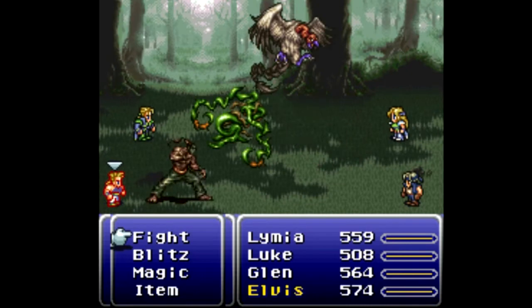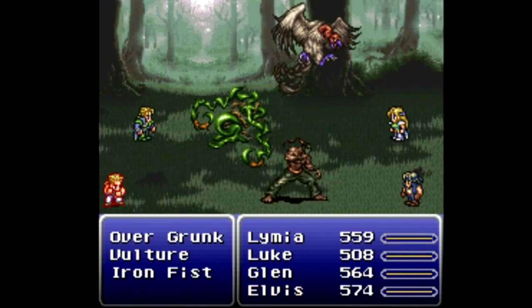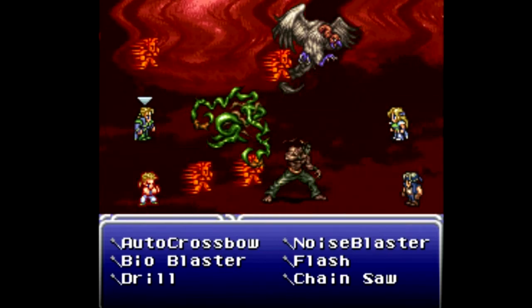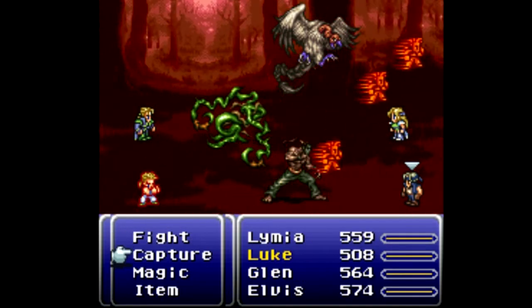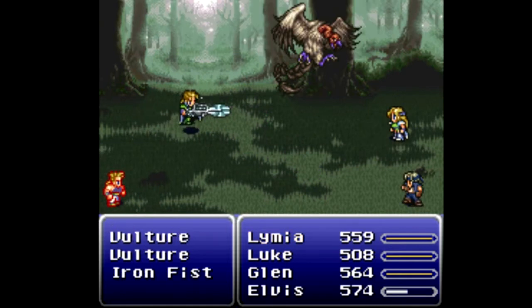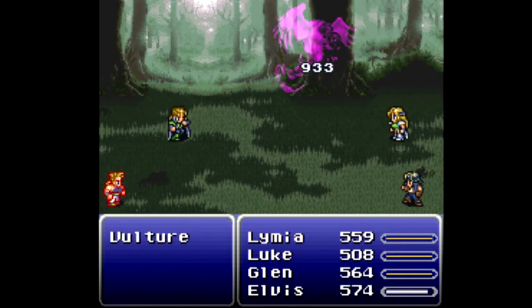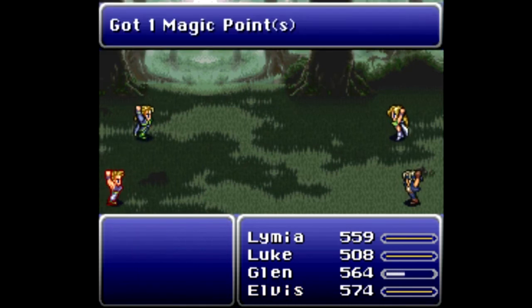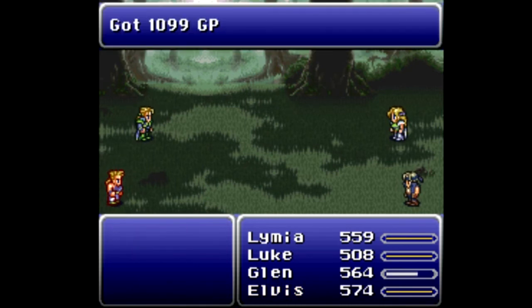We have a new enemy here — an Overgrunk, I believe. Anything that lives gets a chainsaw to the face, gets stolen from, and then can't use magic. Just a chainsaw will do it apparently. Here we do get the first magic points on screen, but nobody learned anything — I thought we were close enough, but apparently we need at least one more magic point.